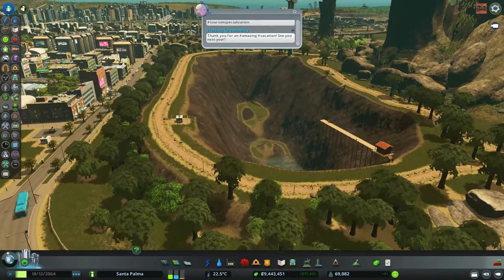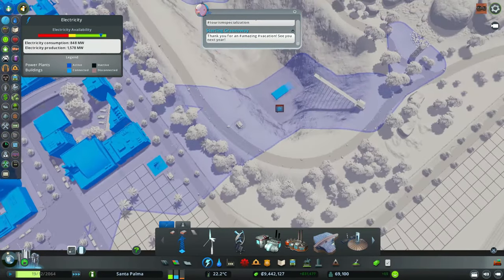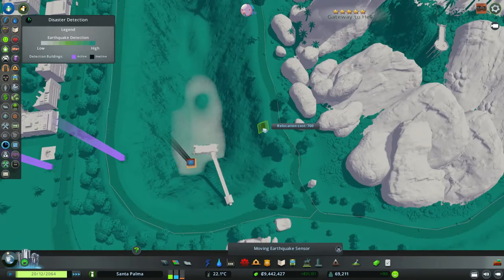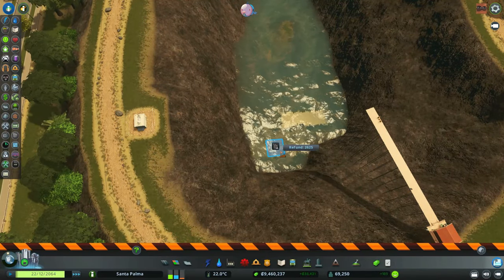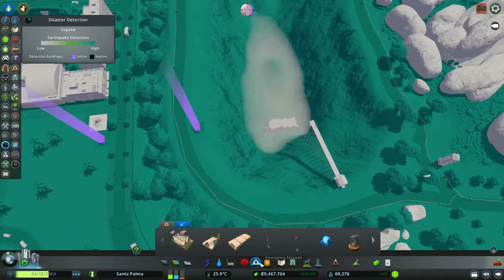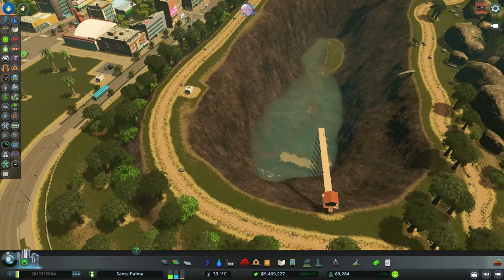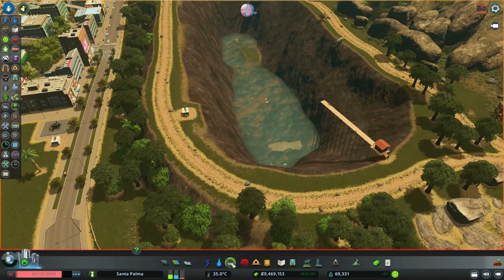Yes. Oh, but then it throws an error. Maybe if I plop it here — this building has collapsed. Okay, so this building cannot be underwater, but it still works apparently. Oh, it does — perfect. So that's that. Then we need to pause this and put the water pump.